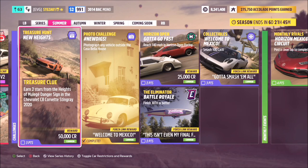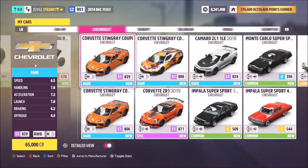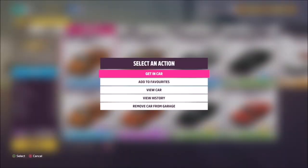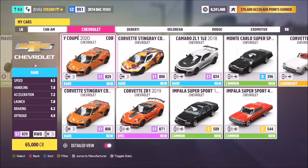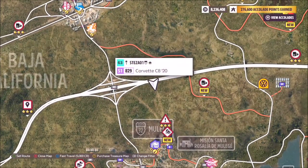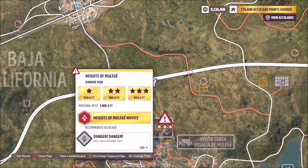This is basically a two-part challenge — it tells you what you have to do for the first part, but then you have to go and find the actual chest itself. In today's scenario you end up with a 50,000 credits reward. This one is called 'New Heights,' and first it wants you to use the 2020 Chevy Stingray to get two stars on the Heights of Mulige danger sign.